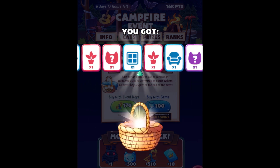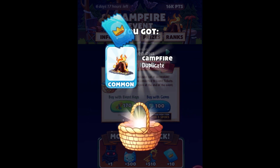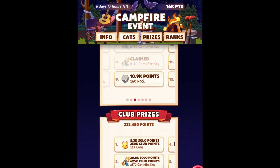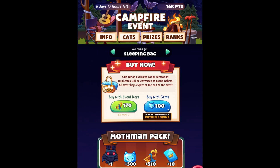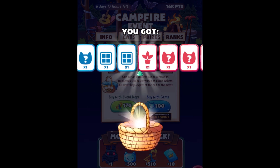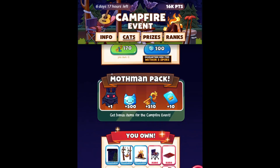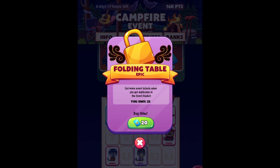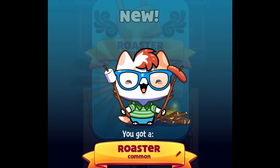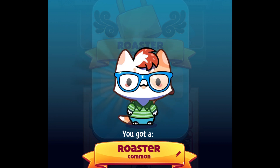Let's spin one more time — and we got a duplicate. I have one more spin left. I'm pretty sure it will be a duplicate at this point because I almost got all the items. Let's see... yes, so I think I will get this cat — the Roaster! Let's look at that. Oh, I love burnt marshmallows!